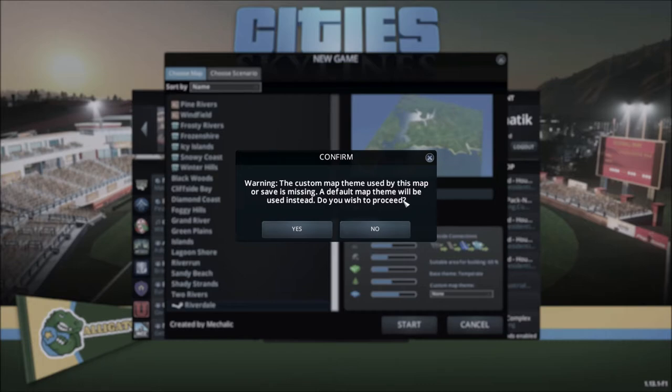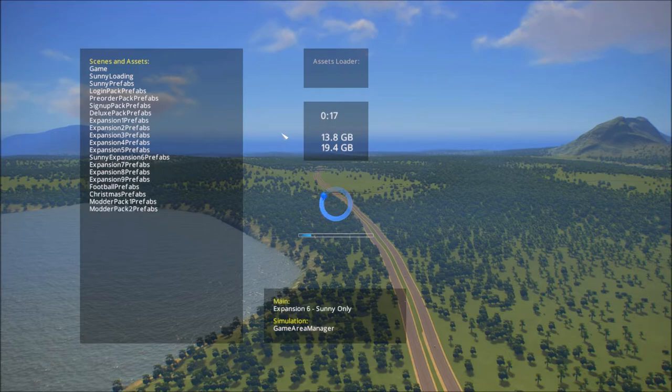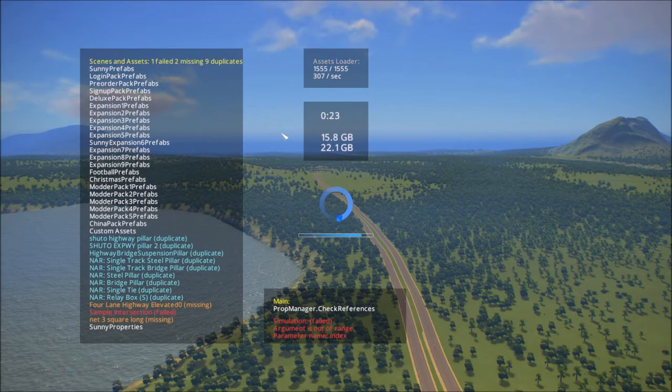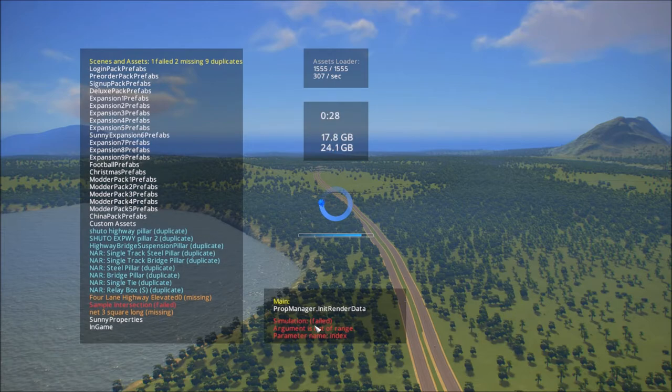A default map theme will be used instead — okay, whatever, who cares. So one of the mods I have is the Mod Load Manager. What this does is it loads all the default stuff, then throws in all the mods and assets, and then it creates a save file of what has failed. And right off the bat, because I didn't exit the game and start fresh, it has already failed — you can see down here: simulation fail, argument out of range. It's broken.